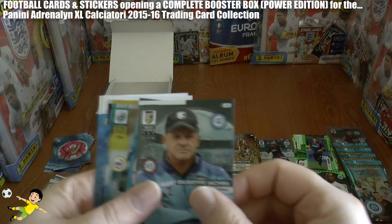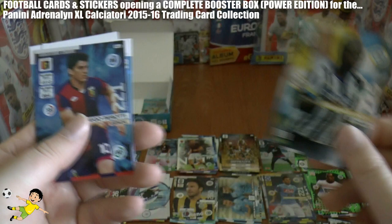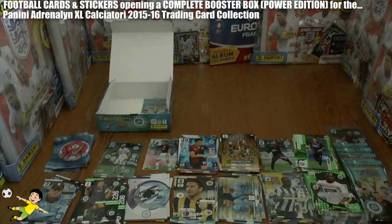On to our penultimate pack: we start with another coach card, and then — you guessed it — the ball, I don't even need to explain how many times we've got that. Badu fans favourite, Diego Perotti of Genoa, followed by Consigli and Lopez as base cards.